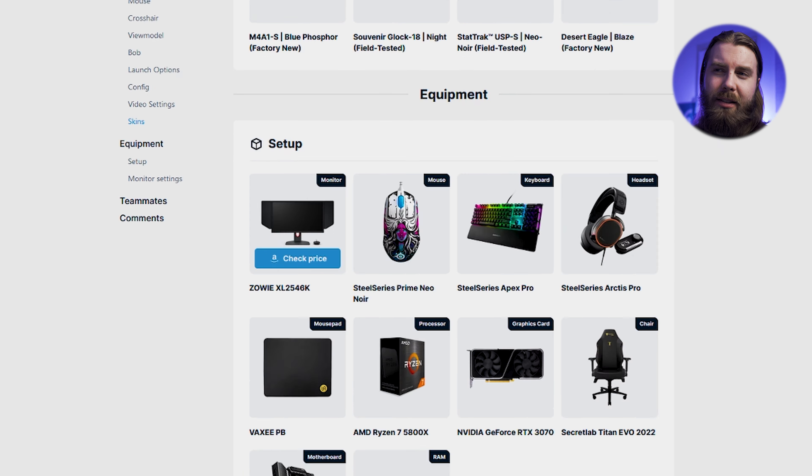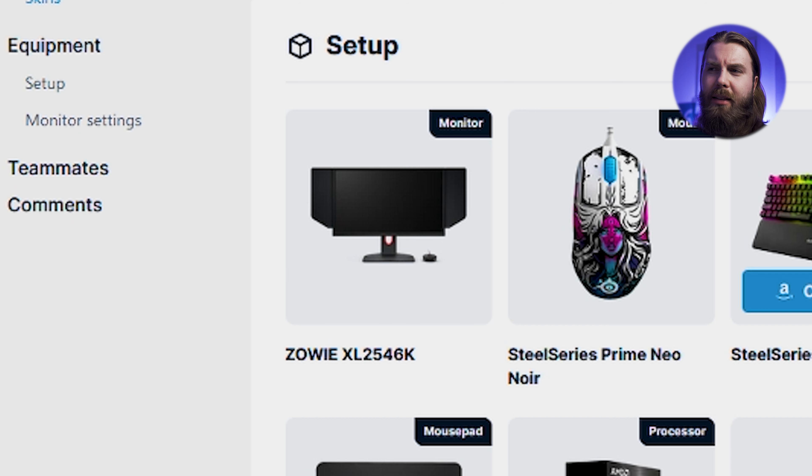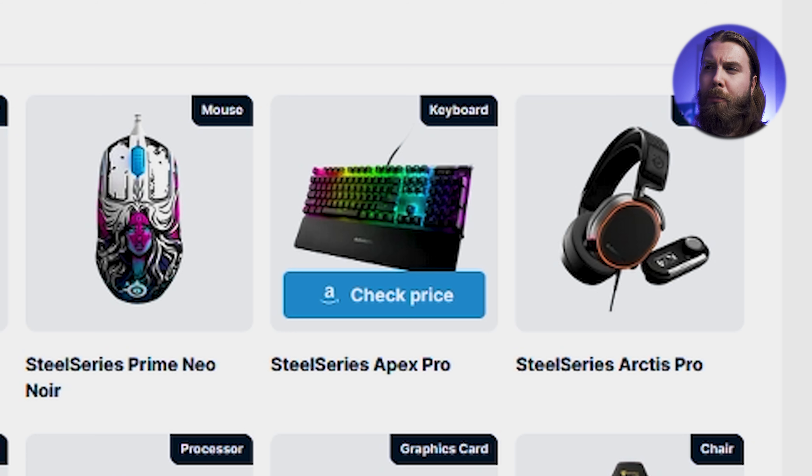Starting with Twistzz, the Canadian superstar, he is using the SteelSeries Prime Neo, which is a little bit surprising. Not the best mouse in the game by any means — the Prime series is struggling with click latency, and the click feeling isn't great, though that's personal preference.